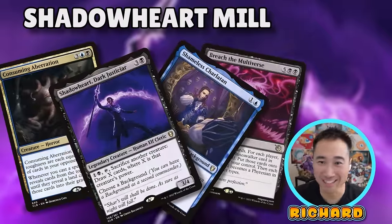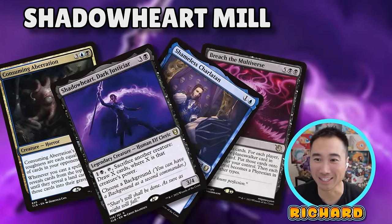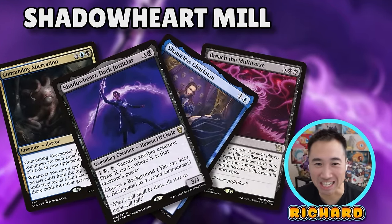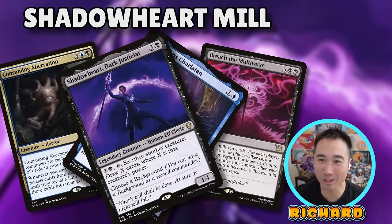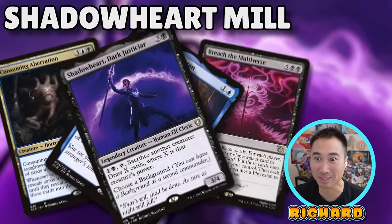Hey everyone, it's Richard, and today we are playing the best companion from Baldur's Gate 3, Shadowheart. Most people like to build Shadowheart as a cleric deck, but we're going full trickery domain, adding blue, and doing some milling.